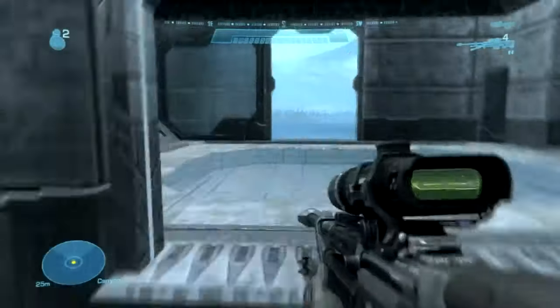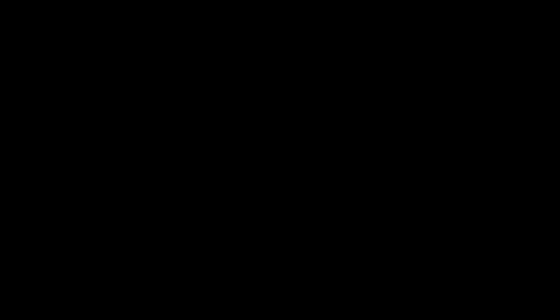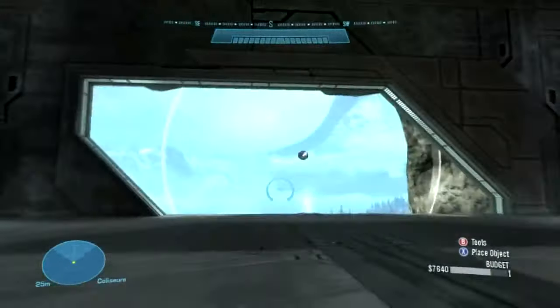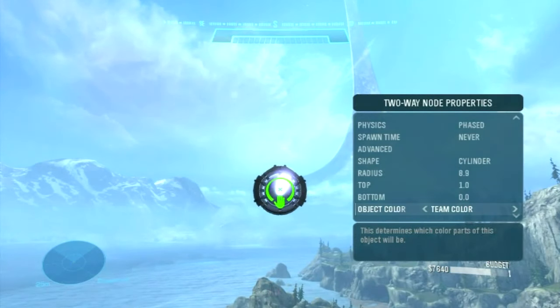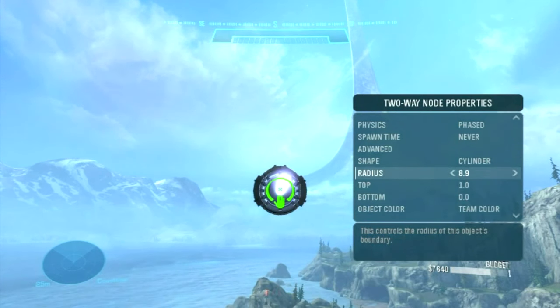So yeah, that's my little simple building thing. This is showing you the properties of teleporters — you can change the colour of them, the radius of them, and the shape of the radius, like cylinder, square, etc. Just as you could in Halo 3.